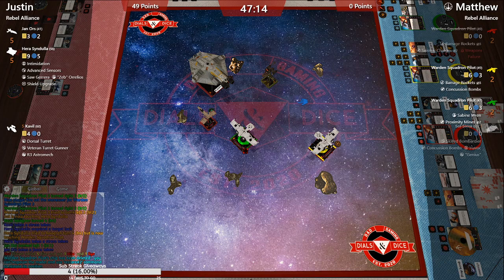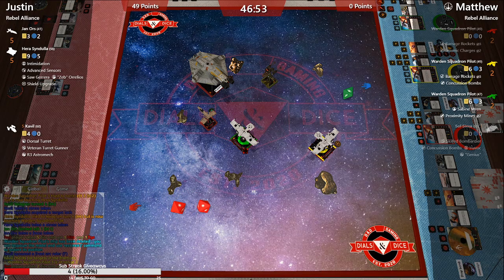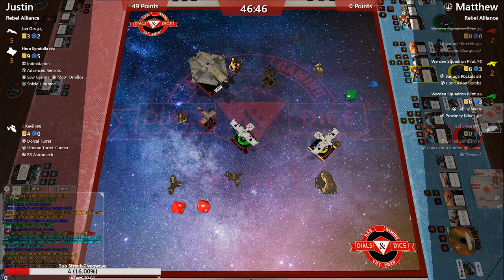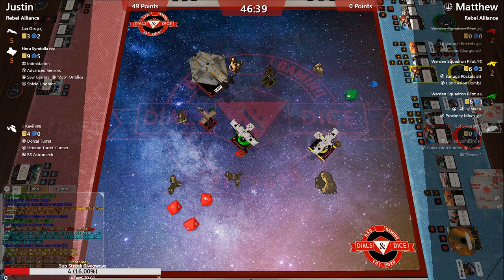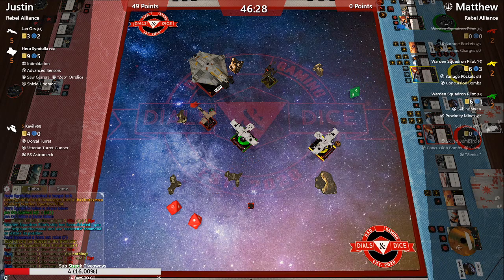The issue is every single one of Matt's ships is good but it's too much of the same thing — no variety. Any one of these K-wings would be a great support in another list, but he's got all support and no attack. Cavalli got two shields down on Green, spending the target lock on the bonus attack, then took the last shield with a hit, crit, and evade.